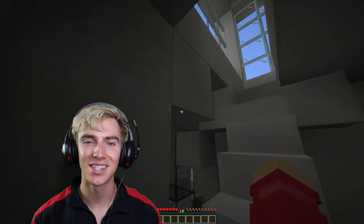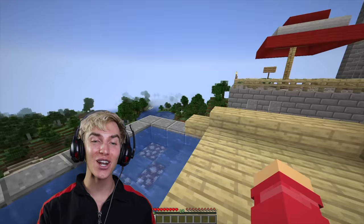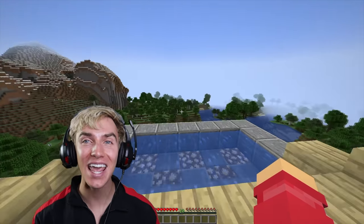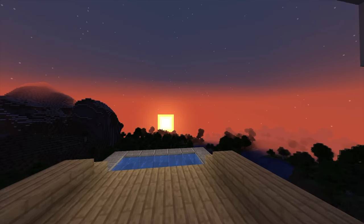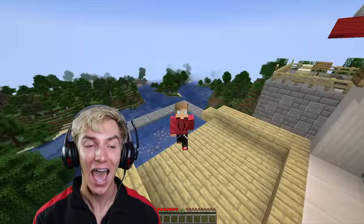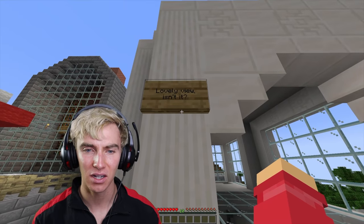Let's go up the stairs. This is one of my favorite parts - we've got an awesome infinity edge pool on the second story, and you can see all the way down to the ocean. This is the most epic feature of the entire house - a swimming pool on the second story!